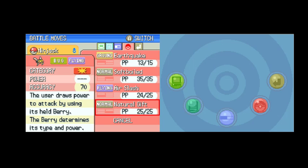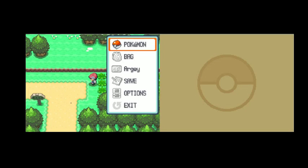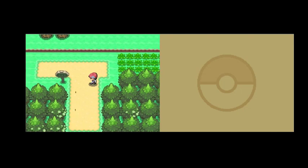And finally there's a somewhat useless move because it only has 70 accuracy and I can't even use it without a berry. But yeah, I think that's all. As you can see, the name of the main character is Radryl, and our opponent or rival is named Barry.